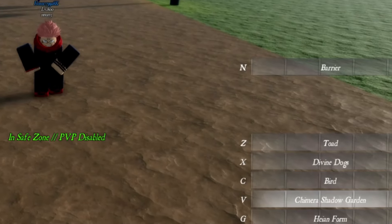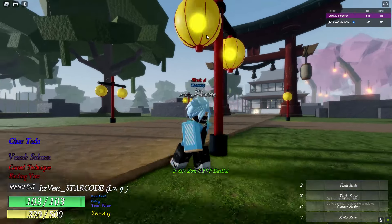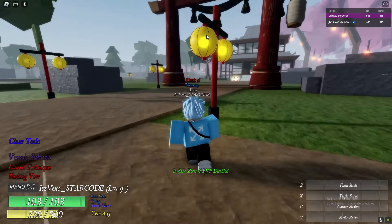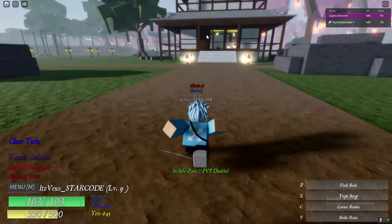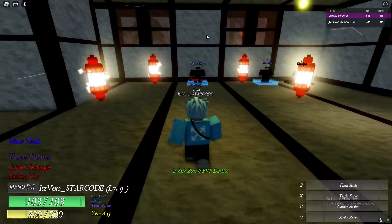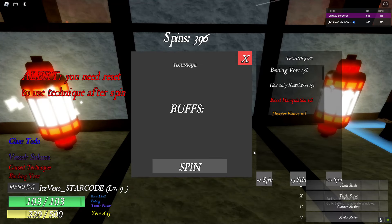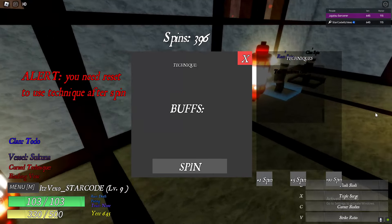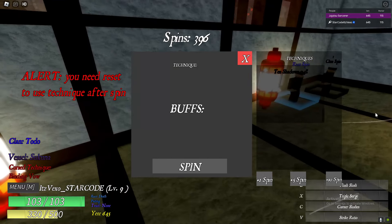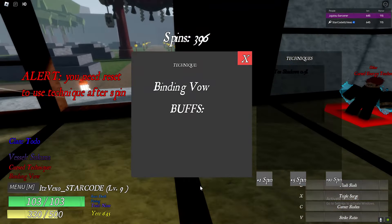This is the best technique in the game, guys. If you're wondering is it worth getting — yes it is. Forget all the other ones. This and Infinity are by far the best techniques in the game. So if you get Infinity or 10 Shadows, I highly recommend you keep it. The Chimera Shadow Garden move is pretty good, not gonna lie. Those are the moves we got for 10 Shadows — thank you for watching and peace out.